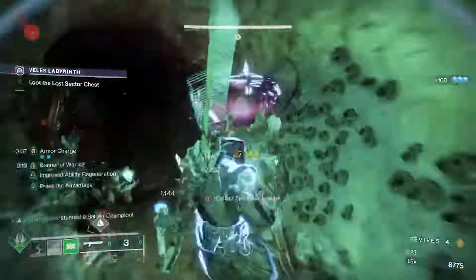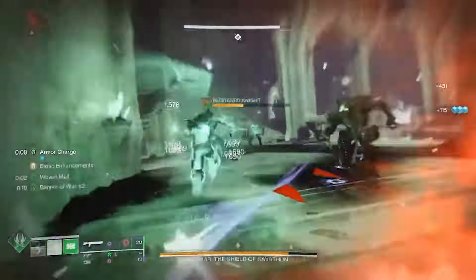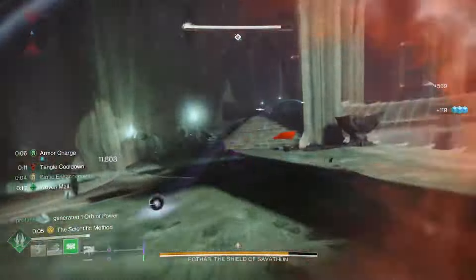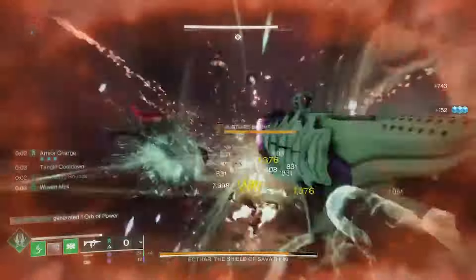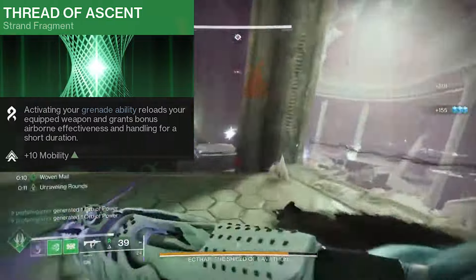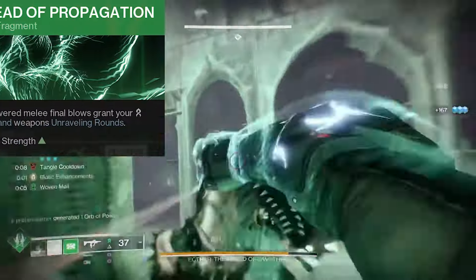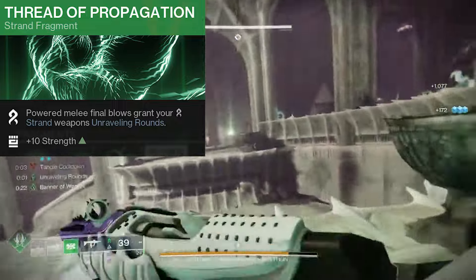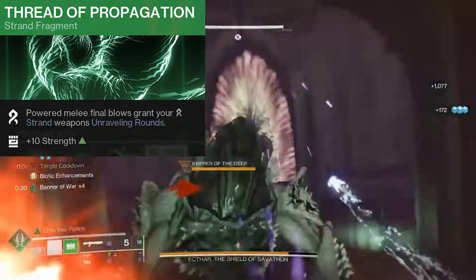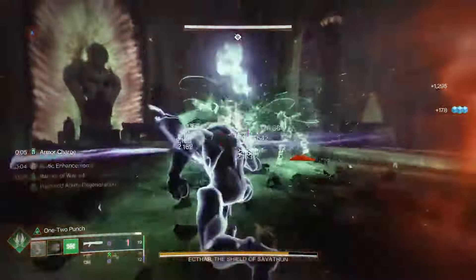So if you're keeping track, that's going to give us up to a 205% increase to the damage of our Frenzied Blades, our Grapple Melee, and our light super attack. Plus, we're going to have exceptional uptime of all of those abilities. Our fourth fragment is a bit of a toss-up. I really like Thread of Ascent, because it automatically reloads our equipped weapon whenever we use our grapple. But I also like the bonus damage potential when using Thread of Propagation, because our strand weapons will start hitting enemies with unraveling rounds, dealing bonus damage over time. We do plan on equipping at least one, if not two, strand weapons with this build.